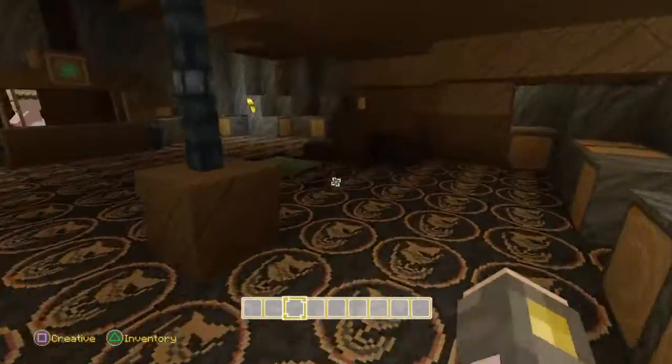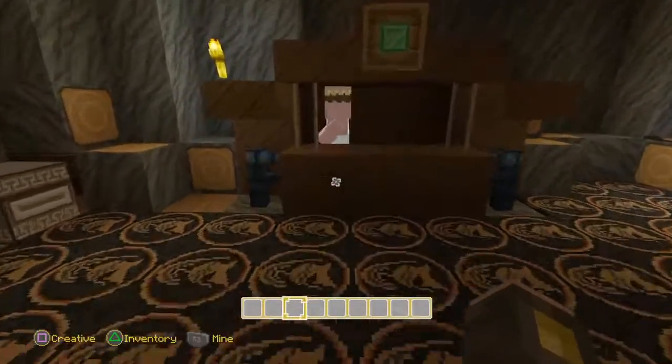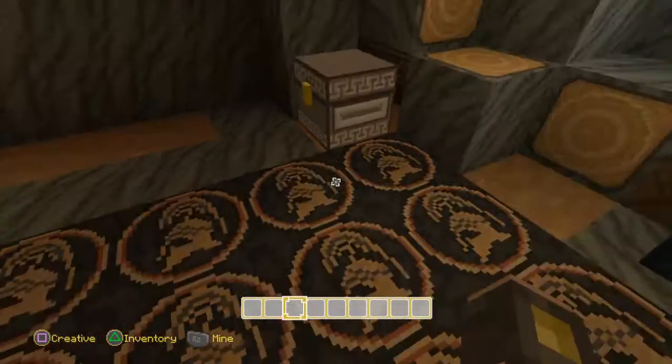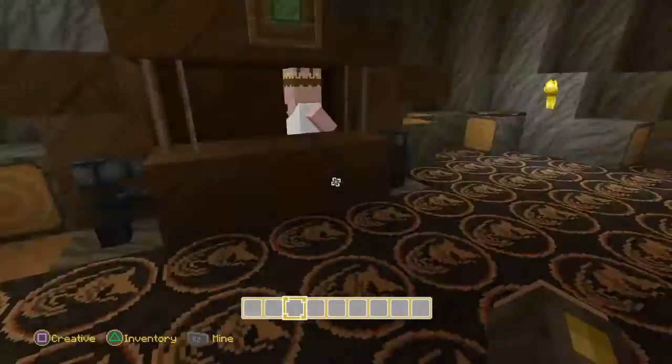So we're in the actual tree now — I know, little doors for a big tree. This is your main person — if you want to get some emeralds, you have to bring him some rotten flesh or gold and you can get an emerald. I'll talk about that in a second.